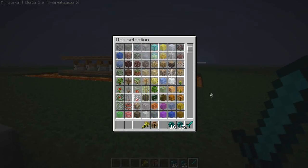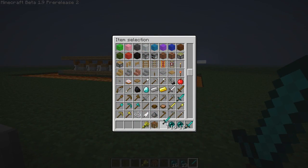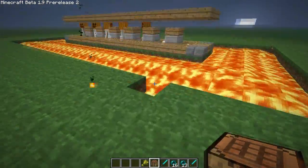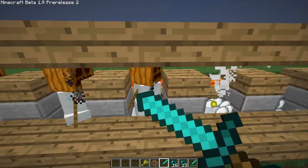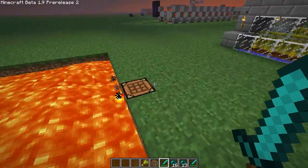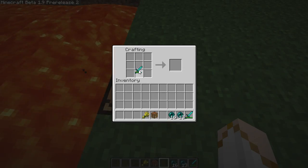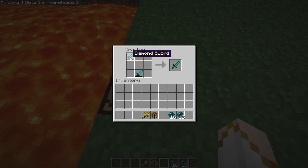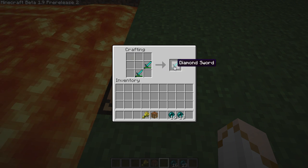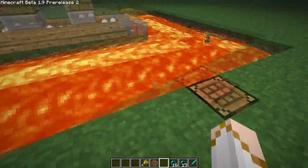Tool repairing — I'll demonstrate how it works. Both tools are now broken. If you put one broken tool with another broken tool in the crafting table — it doesn't matter which slots — you can get your sword or tool back.